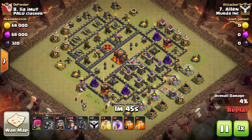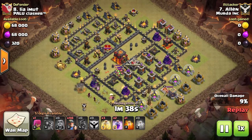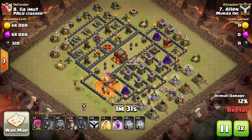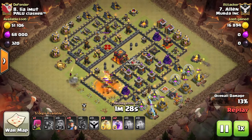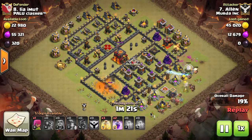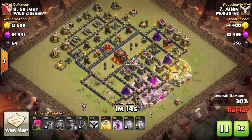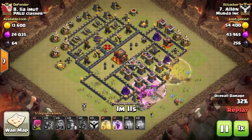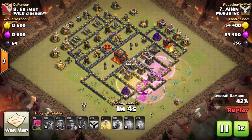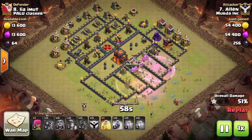Alan's using mass miners - level three miners, not maxed. He got a little lucky - baby dragons popped out of the clan castle, went right over to the golem, and he was able to get a couple of wizards in. With one golem and two wizards he takes out the baby dragons. Baby dragons are probably the most common clan castle troop now, and for good reason - one baby dragon will end an entire miner attack. He's made a nice funnel, cleared out the trash buildings and defenses in the bottom left, and now he's made a solid line marching right through the middle of the base.